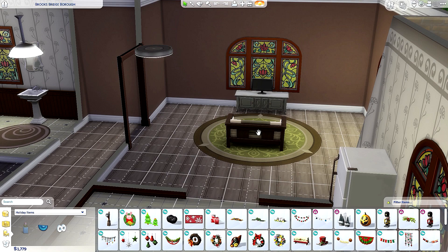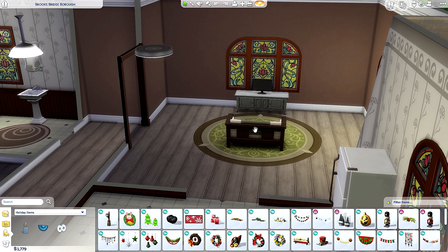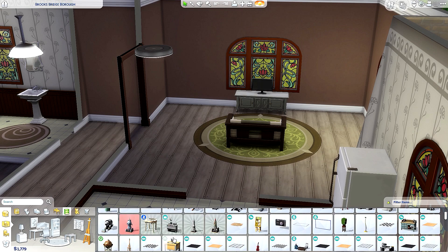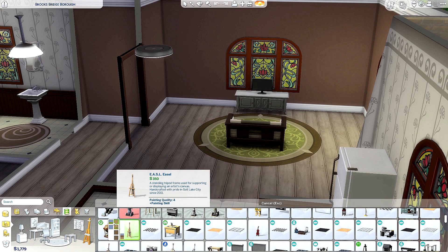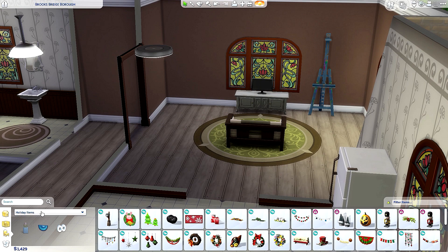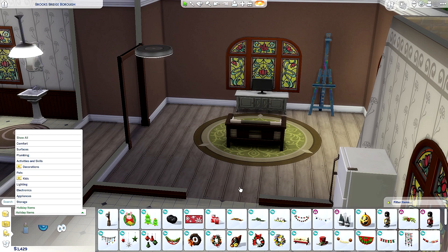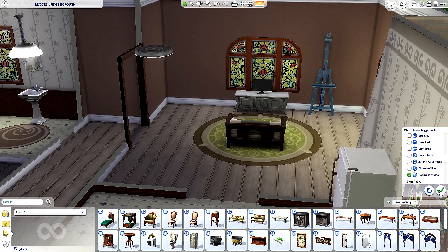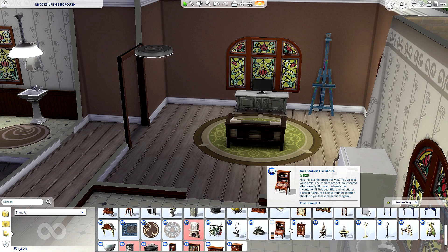Let's see how much a cauldron is going to cost us. We have 1,779 simoleons. Under hobbies and skills, we'll get a blue easel and put it right here. For the cauldron, I have no idea where to find it — I'm just going to show all and filter it.